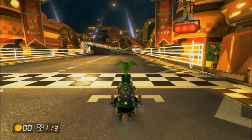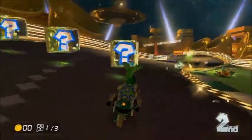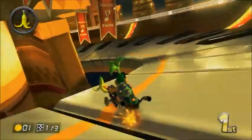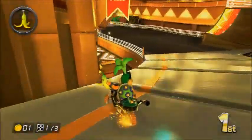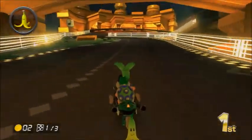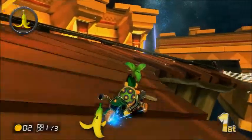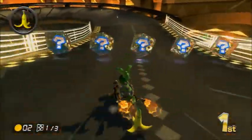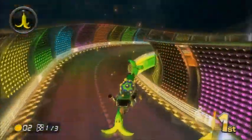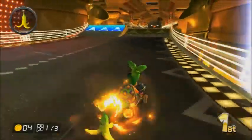I've already used all the wheels so I'm just kind of doing whatever. For this one in particular, I usually like to use a cart with about even top speed and acceleration, so the Tri-Speeder and the Button wheels is a pretty good combination — either the Button, the Roller, or the Azure Roller. Here, I don't think you're actually supposed to jump over the grass to use the boost, but I think it works because jumping over the grass means you're not taking as much of a speed decrease.